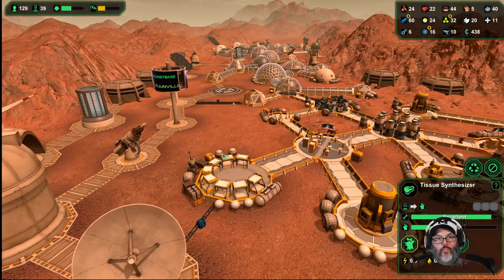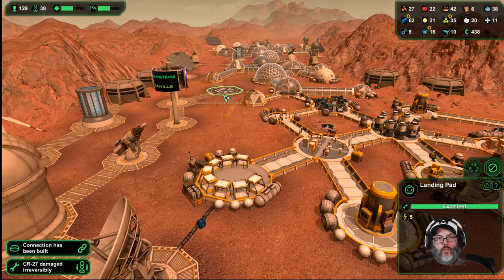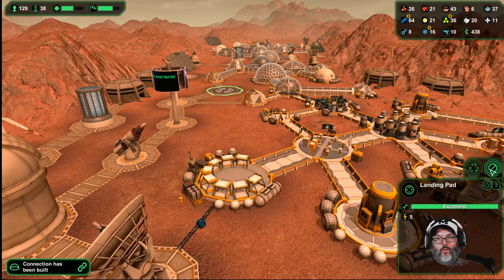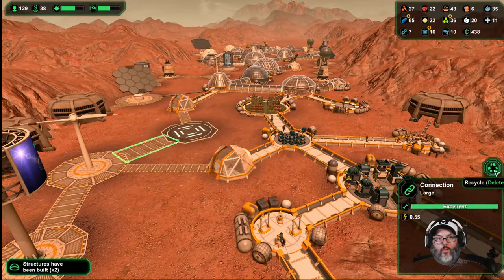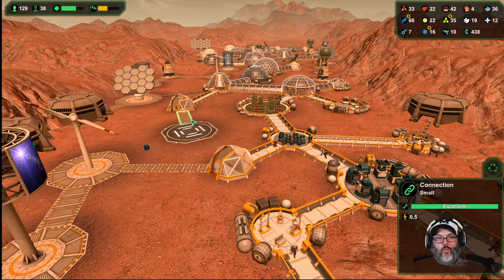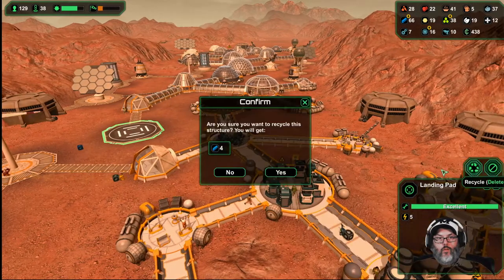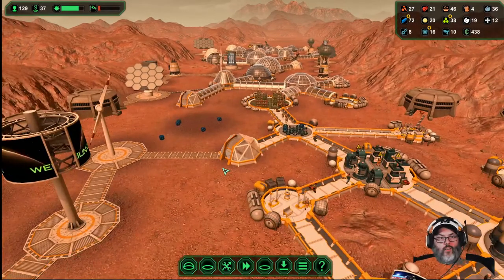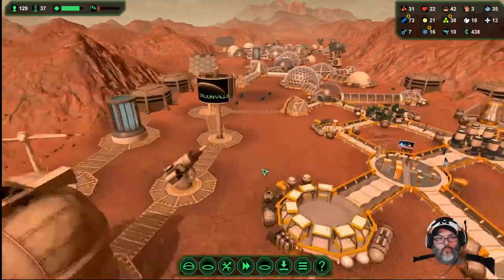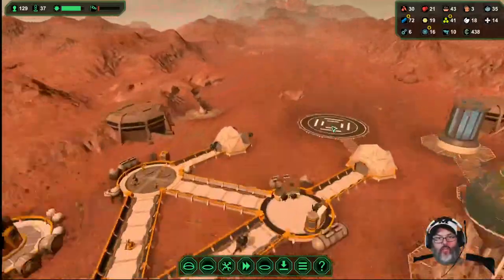Still waiting for one of these two — I think I'm going to destroy that landing pad. Yes, that's what I want to do there. All right, so we won't use this anymore — all of our landings will be down here.